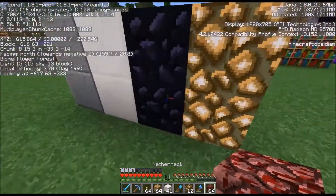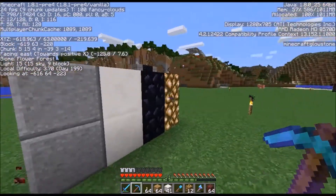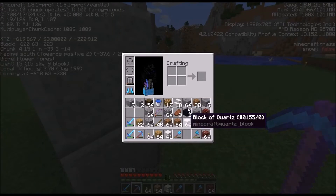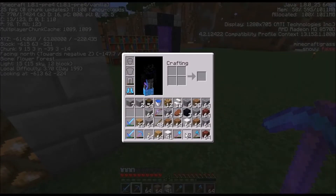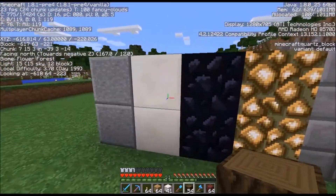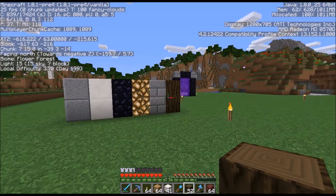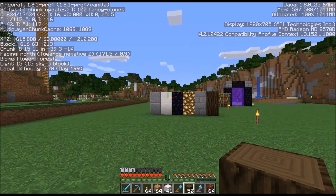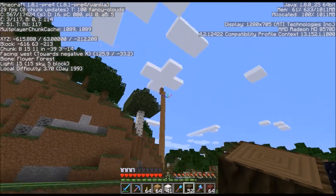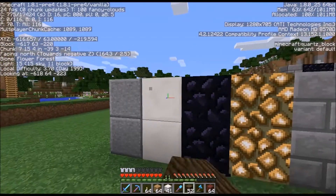I don't really like netherrack in a building, but maybe just as a highlight block with stone and quartz as the main material. Stone brick, sandstone — they kind of just go well together without too much contrast. Dark wood I think does go well with a nether theme — we could use that as an accent block too. So maybe those are the six or so blocks we'll use, because two blocks looks plain but anything more than ten looks all over the place.